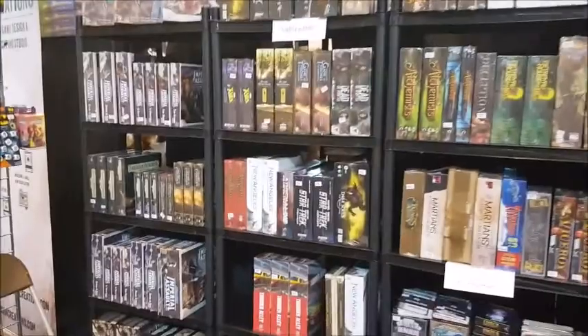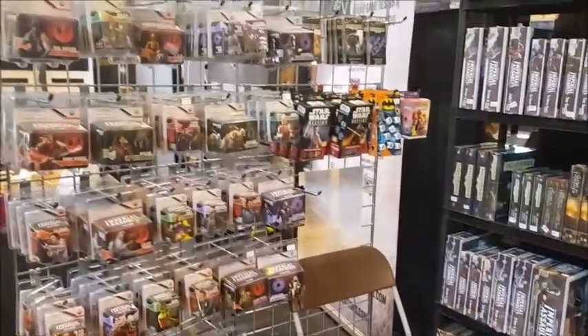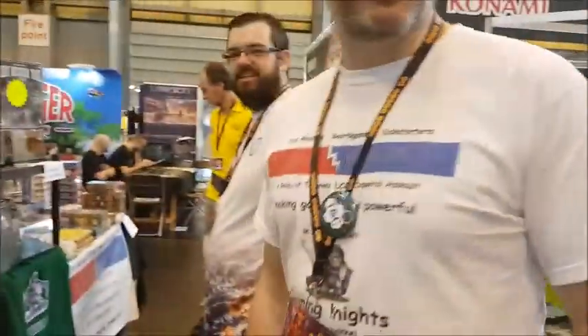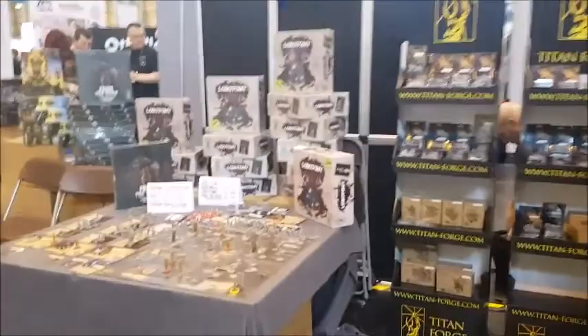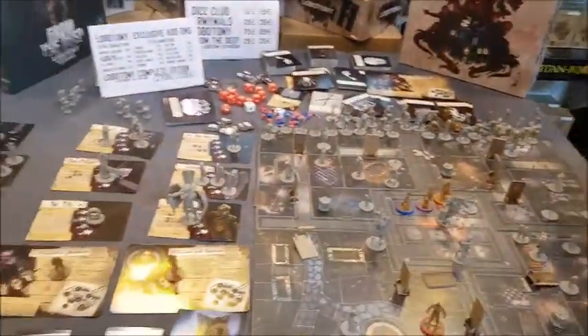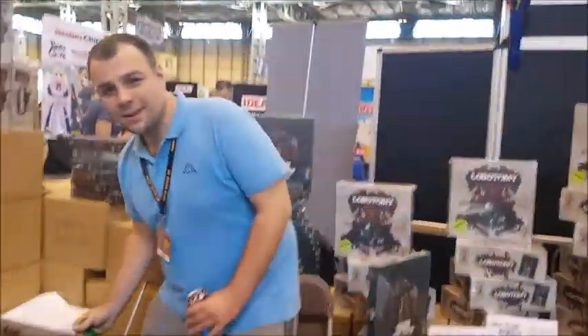We had a little bit of restock this morning because even yesterday on Friday it was crazy busy - lots of Imperial Assault, lots of everything. This is CCG and Board Game Social. These guys are helping out at Cartesian Creations. Over here is Titan Forge where you can get Lobotomy - limited edition apparently. I absolutely love the theme of this game. And we've got Army Mills here - this looks really cool for a kids game too. They've also got a new game coming out called Dice Club.